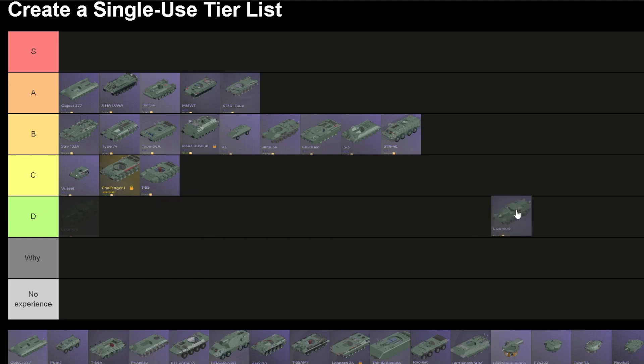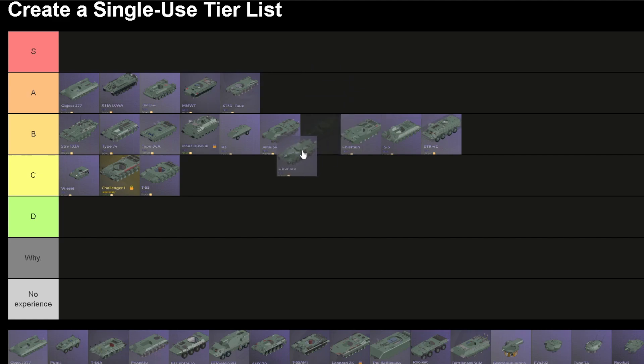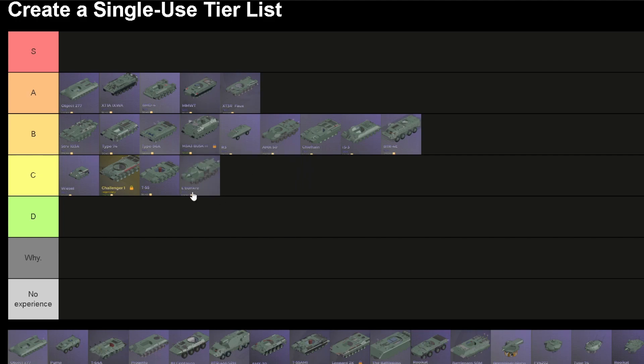The AMX-54 — that's its real name. It used to have 500mm of upper front plate armor, but now it's around 200-280mm if I remember. So it's heavily nerfed — heat shells can now go through it. It used to be on A because of its area denial capabilities, but now there's just not much use to the tank and its front armor is a weakness to heat shells or ATGMs. So it goes on C.